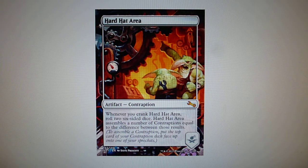Our last example: Hard Hat Area — whenever you crank Hard Hat Area, roll two six-sided dice; Hard Hat Area assembles a number of contraptions equal to the difference between those results.